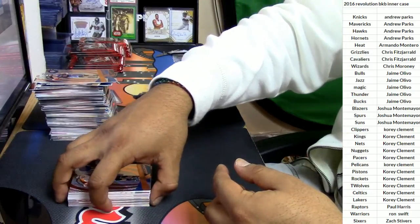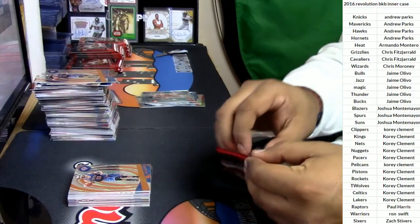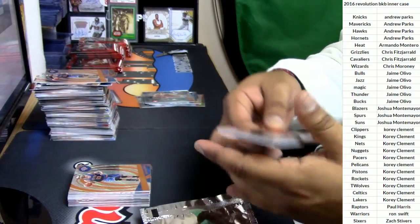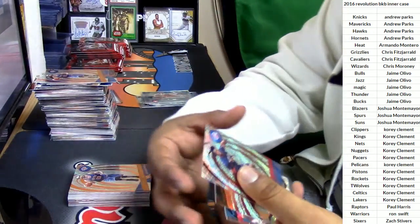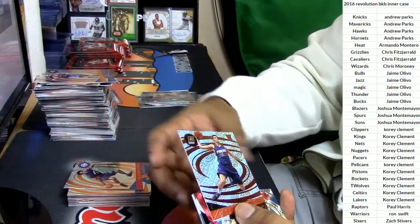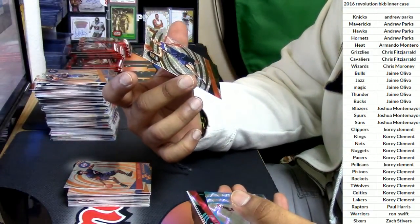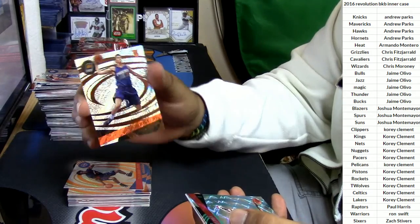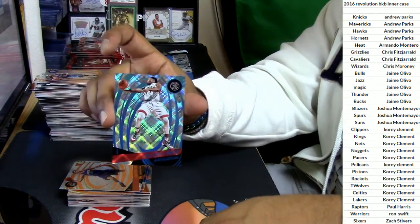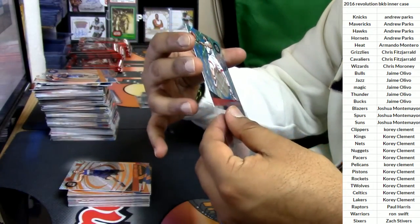Dragic has been balling, the whole team as a whole has been really coming together, but we're going to have to win pretty much the rest of our games to make the playoffs. Stanley Johnson for the Pistons. Dragan Bender for the Suns. Here we have a numbered card — Kyle Lowry, numbered to 100, for the Raptors. Raptors getting a numbered card there.